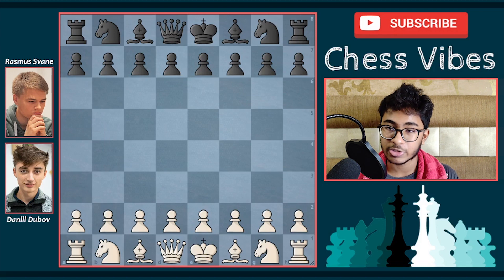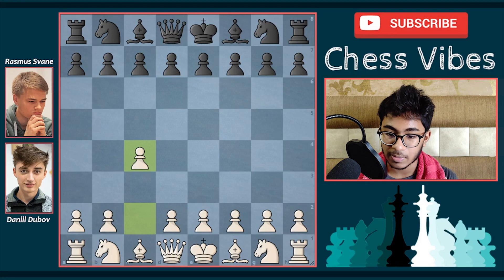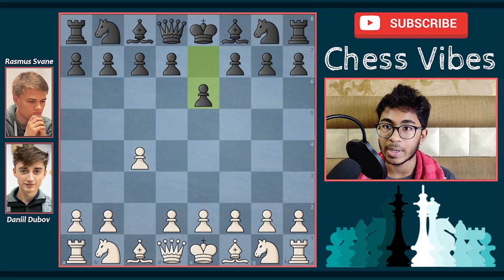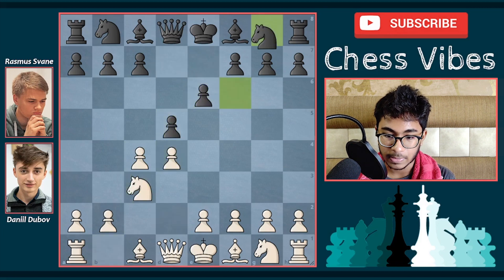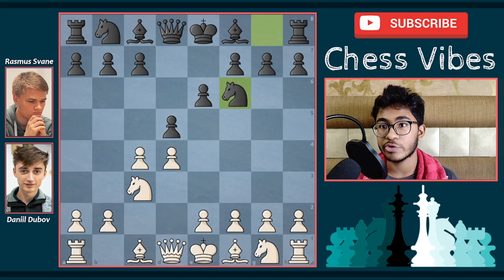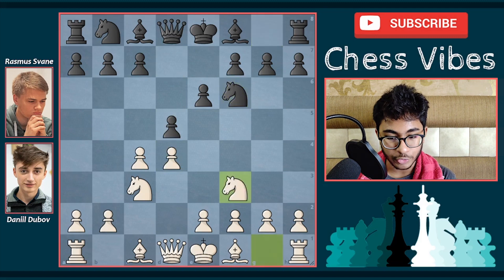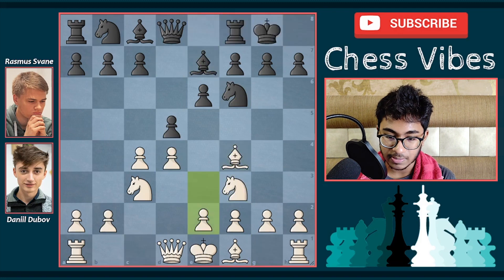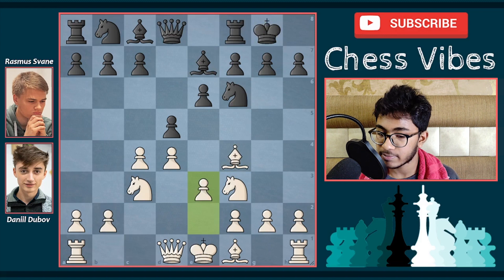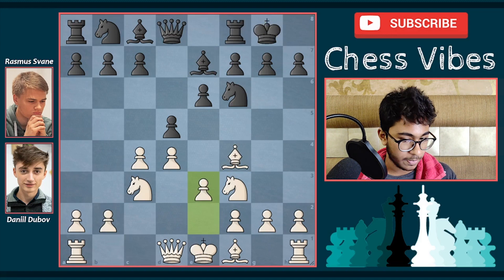Daniel Dubov with the white pieces started with 1.c4 and Swain with the black pieces replied with 1...e6. Dubov played knight to c3, d5, d4, and knight to f6, and now we are in the Queen's Gambit Declined. Here comes knight to f3, bishop to e7, bishop to f4, castles, and then e3 — both sides are simply developing their pieces.